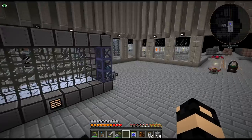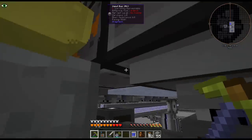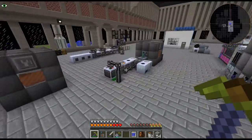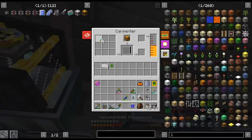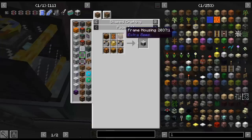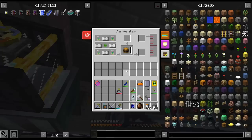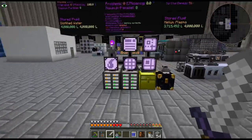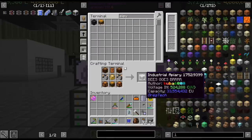Forgot to do that in the carpenter. There we go - and that will be the last bit for our industrial apiary. We're obviously going to have to craft up these again, so that's why I wanted to do recipes for absolutely everything. And there we go - industrial apiary, right there. There might be a quest somewhere but I don't have all the stuff for it.